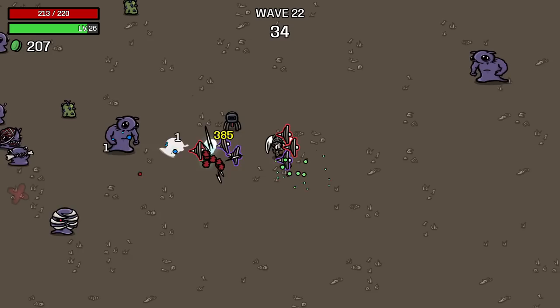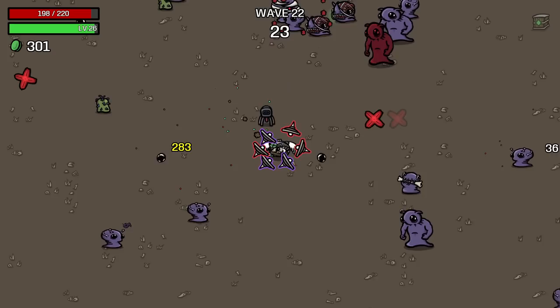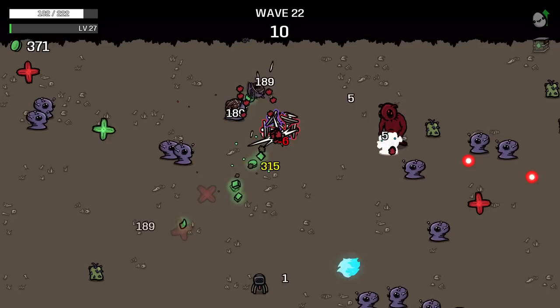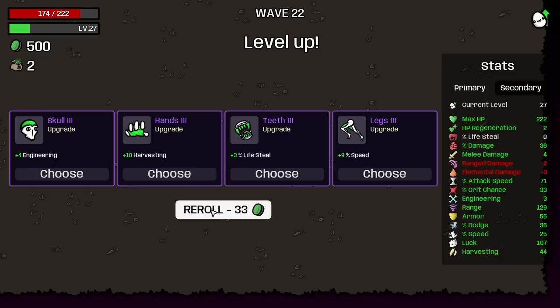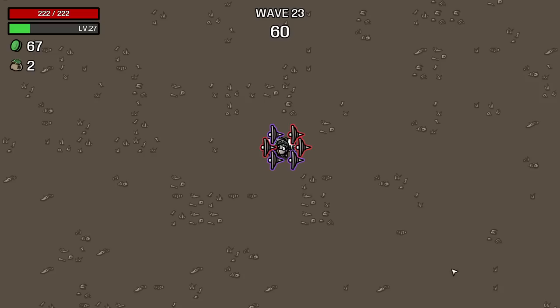It would be nice if you could somehow know if it was luck. If it's a random number generator and it tries to understand how much luck you have — for example, every enemy that dies has a 1% chance to drop an item. It rolls a number; if it rolls a 1 you get an item, otherwise you don't. And let's say luck is a 1% to 1% ratio increase, so if you have 100 luck you now have 2% chance for an item. In the random number generator, if it rolls a 1 you get an item, but also if it rolls a 2 you get an item. My suggestion is: if it rolls a 2 because of luck, a small dice icon appears for half a second so you know you got that item because of luck.